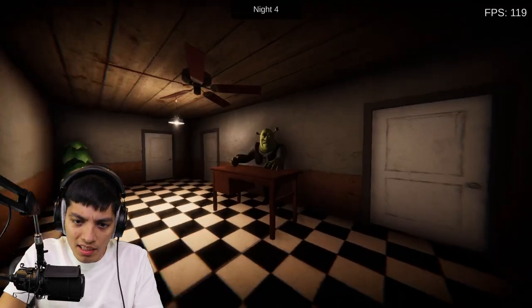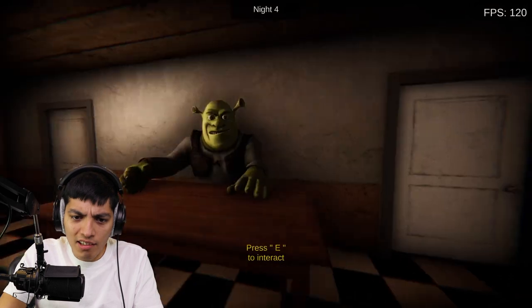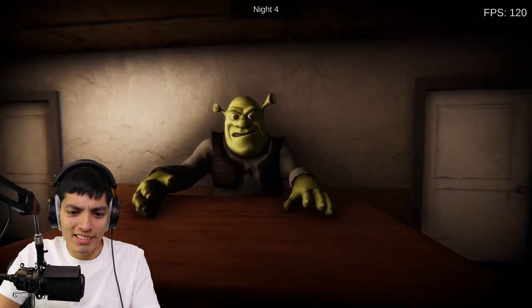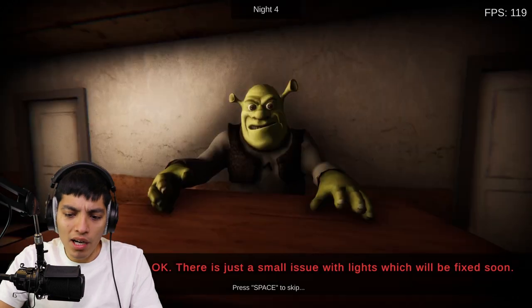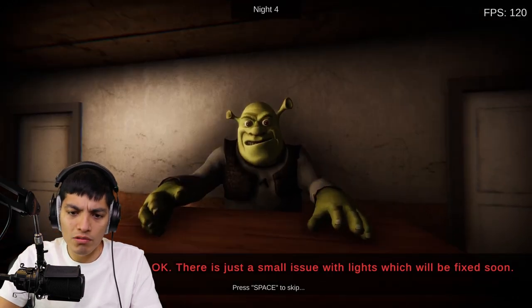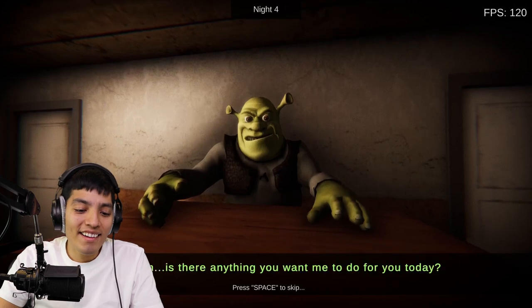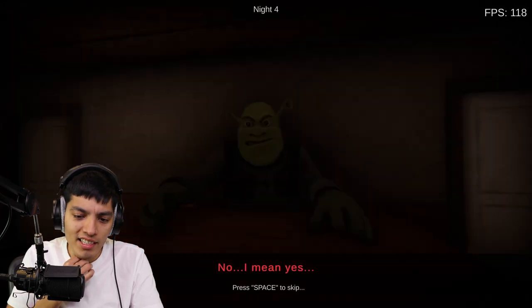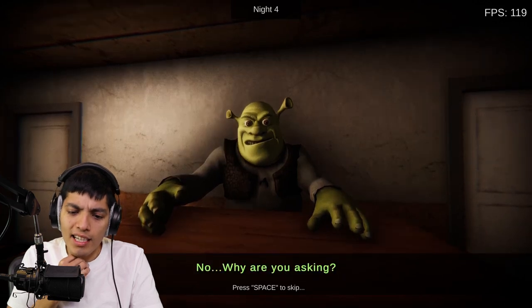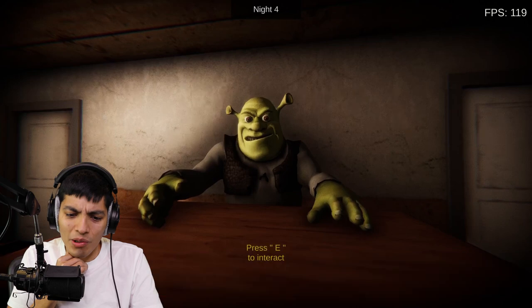Night four — why does he look mad? Why the heck are the lights flickering? We're about to die, something's about to go down. 'Is everything okay?' 'Yes, yes, everything is okay — it's just a small issue with the lights which will be fixed soon.' Why is his head switching?! 'Is there anything you want me to do today?' 'Yes — are you scared of blood?' 'No, why?' 'Take the broom again and clean the mess in the toilet.'